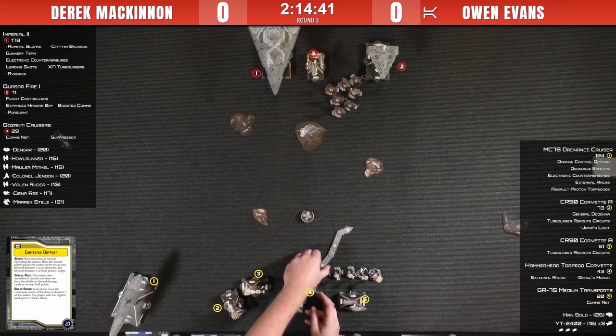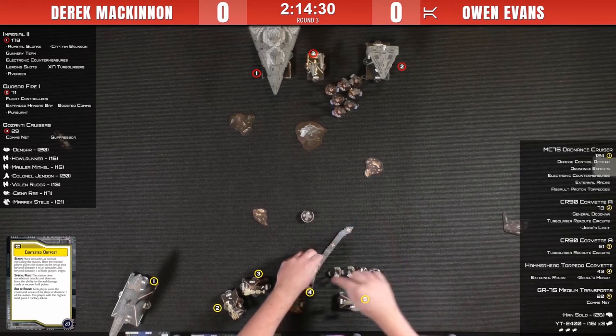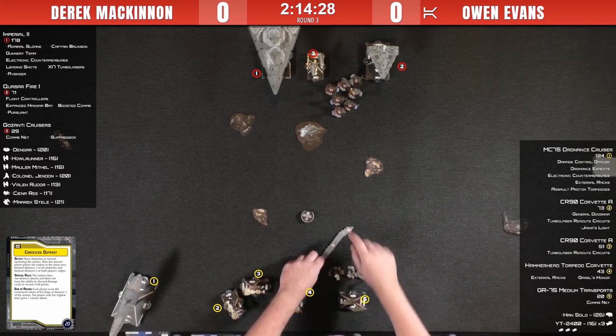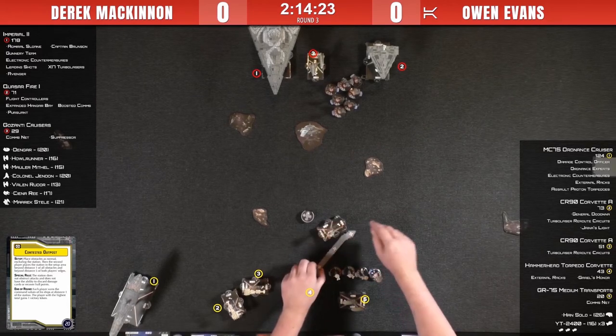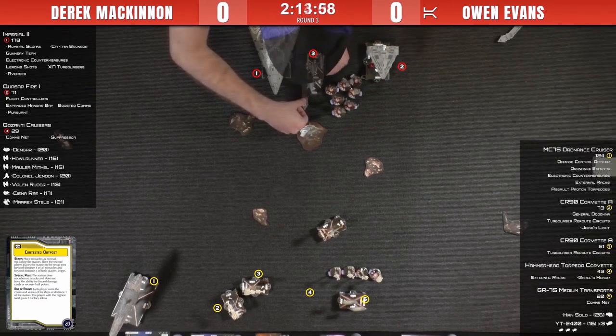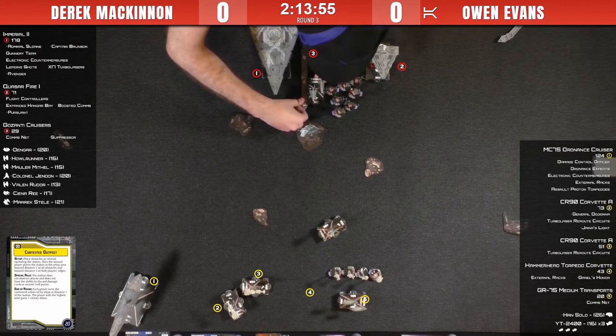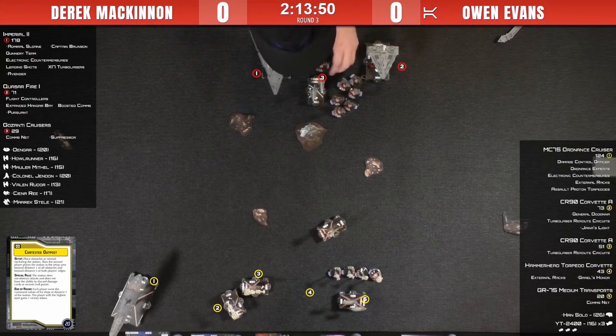Owen starts off with a Nav command, using it this turn on his Gerald's Honor. Hammerhead corvettes have a weird speed chart — at speed three the first two joints have a one tick and the third goes straight, but since he navigated he got that extra tick on the third. Looks like he's doing an intercept course on that Quasar. Derek banks a navigate token. The Gozanti is the speed-one ship that's going to be locking down the contested outpost objective while the ISD and the Quasar both charge at Owen's force.